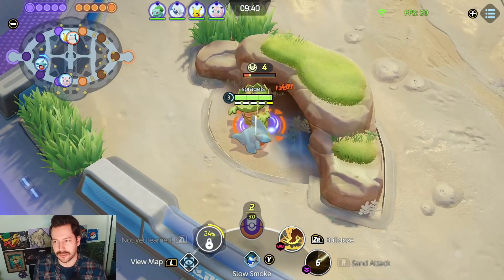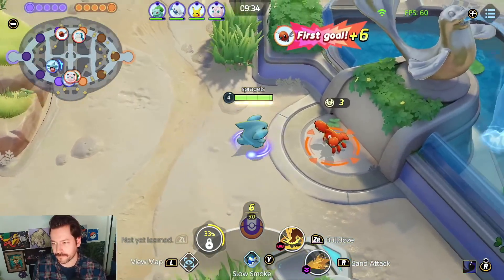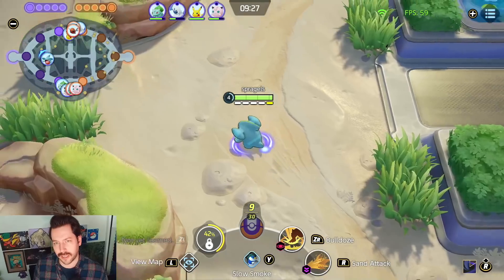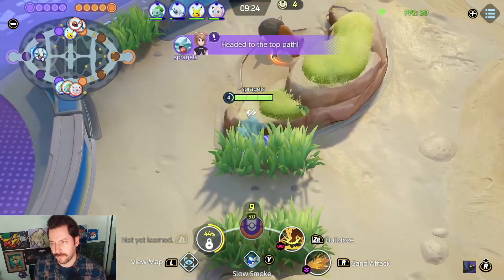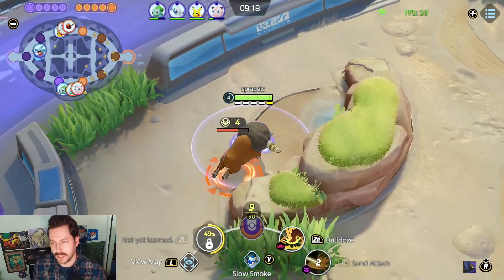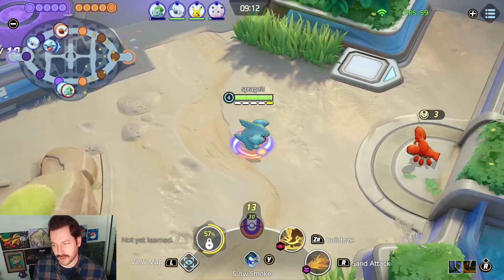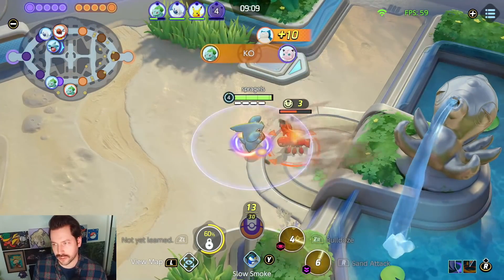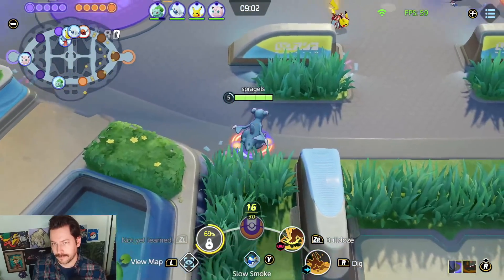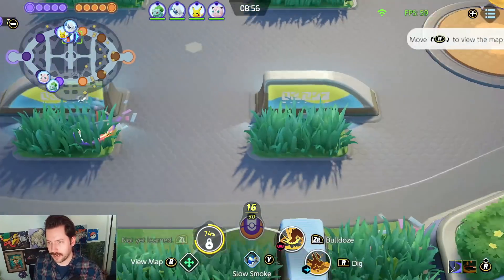Top is Snorlax and Talonflame. Talon can kind of get away from me pretty easily. Bottom is Wigglytuff and Venusaur — it's a mirror. The nice thing about Snorlax is I think he might want to fight with me. Talon I KO pretty fast, so I'm going to head to the top lane. The other thing that could happen going top is I could get the enemy jungler, because that's the natural rotation for the other side — to go top. So that might actually be really good for us. It just gives us a little more fight.